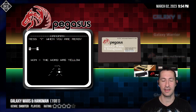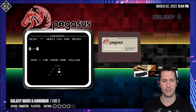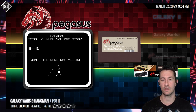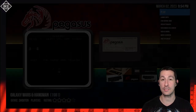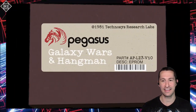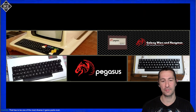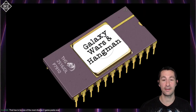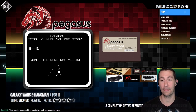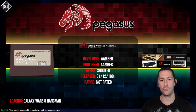Ladies and gentlemen, this is the Amber Pegasus. We're now going to New Zealand with a very obscure home computer that I believe started in New Zealand. This is a combination of a game called Galaxy Wars and Hangman - the very first time we're going to play a game from New Zealand. All we have is the box it came in with some homebrew artwork, nothing official. This is extremely, extremely rare. Welcome to New Zealand - we're going to play some Galaxy Wars and Hangman, our very first Amber Pegasus game.